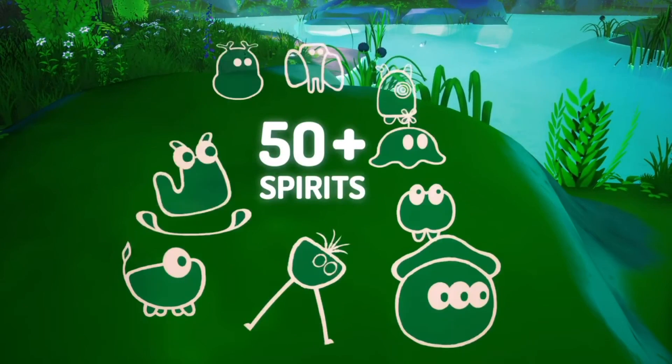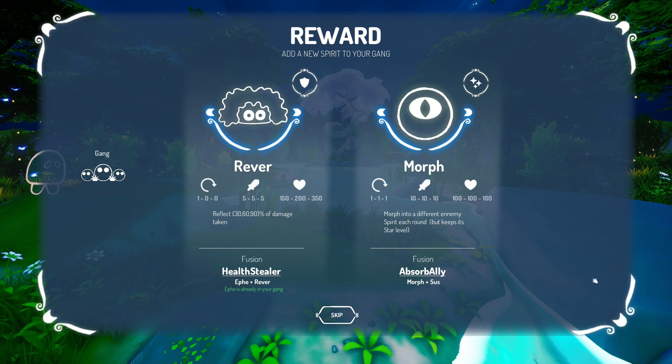There are over 50 Kodamas that you can use when playing the game. Each Kodama has a helpful ability, but Mega Kodamas have powerful abilities that can turn the tide of a match.